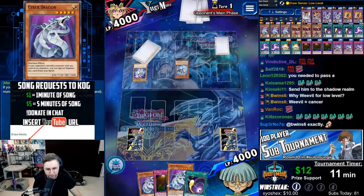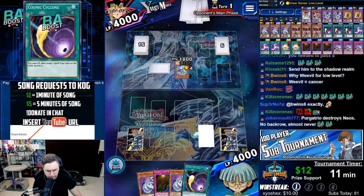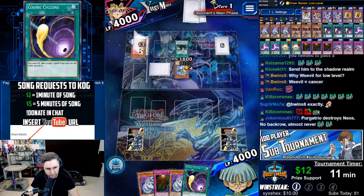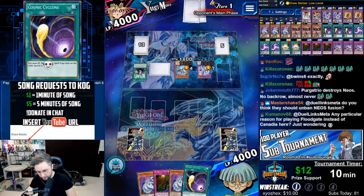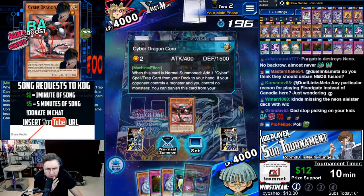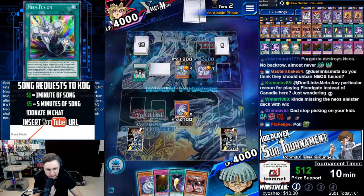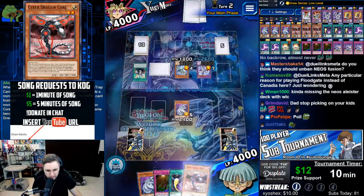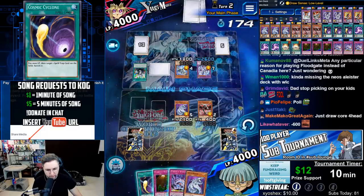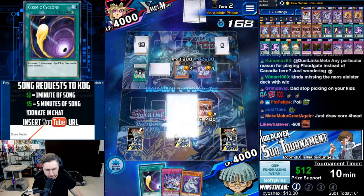Keeper of Dragon Magic, Neos Fusion. We got a Cyber Dragon and a Cosmic Cyclone to search for a Core — we got it. Special summon Cyber Dragon. We have Bacon in the grave. Grab Overflow and we could search. Near guaranteed — search for another Core next turn. That's what's great about this deck: you can plan ahead.